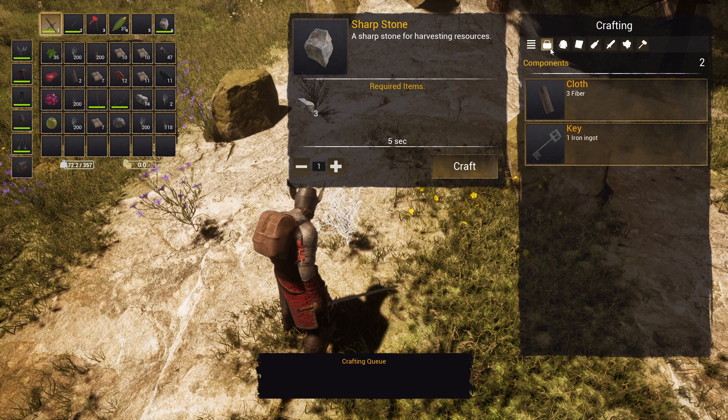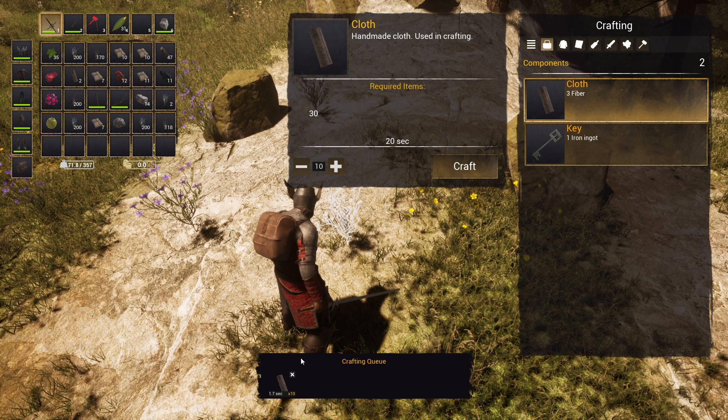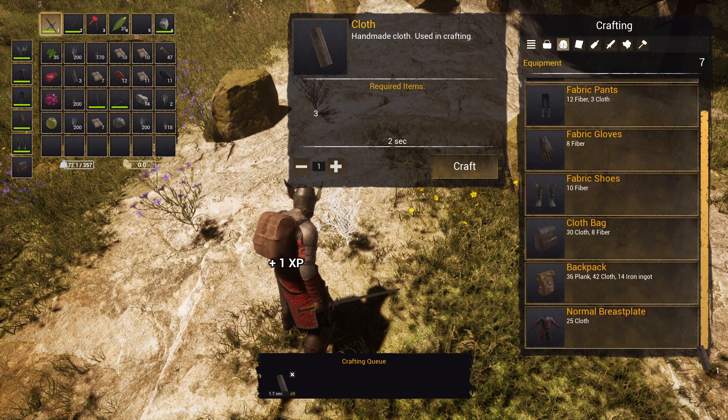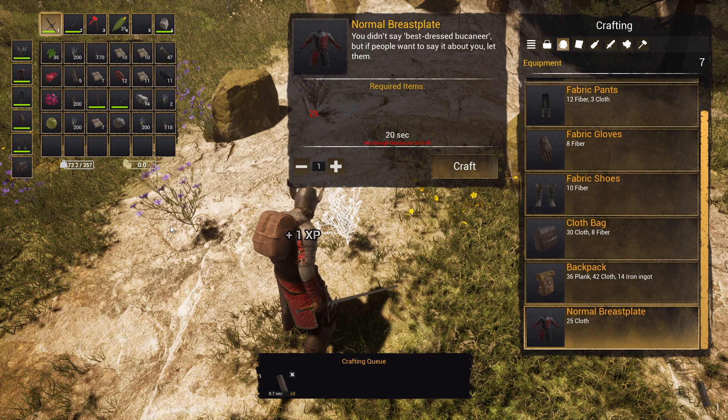You just click here to craft cloth, it goes into the queue. In total you need 25 plus 30 — that's 55 cloths. Then you craft the breastplate and the cloth bag, and you've easily got plus 12 inventory slots.